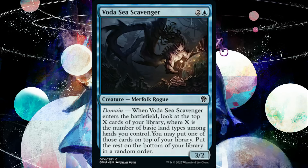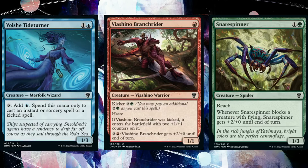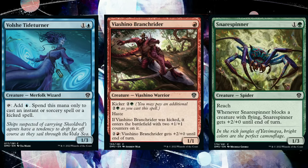Let's take a look at Voda Sea Scavenger — three mana, two and a blue, for a 3/2 merfolk rogue with domain. When it ETBs, look at the top X cards of your library, where X is the number of basic land types among lands you control. You may put one of those cards on top of your library, put the rest on the bottom in a random order. They powered this down — if it put a card into your hand it might actually be playable — but as is it's probably just limited playable to help find your bomb. We also got Volshe Tideturner, Viashino Branch Rider, and Snare Spinner, which is a reprint. It's a two-mana one/three reach spider — whenever it blocks a creature with flying, it gets plus two/plus zero until end of turn. It trades with Windrakes, which are important in limited, so don't devalue a good Snare Spinner in your green deck.